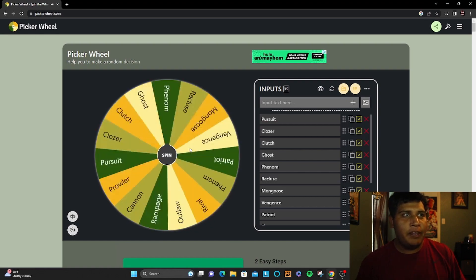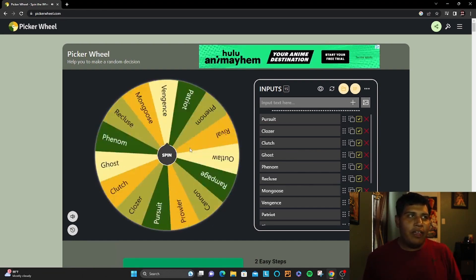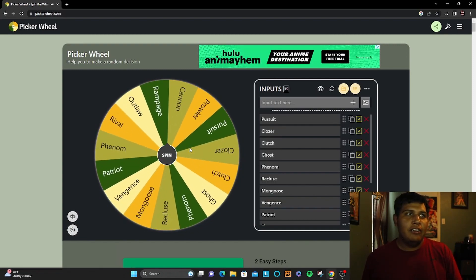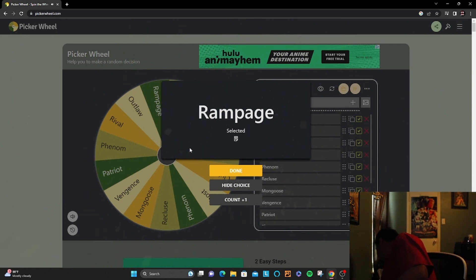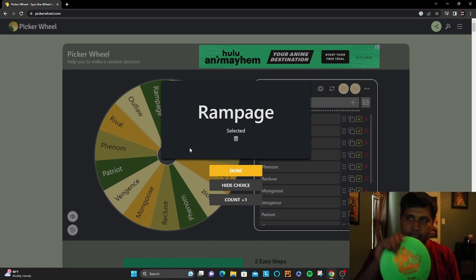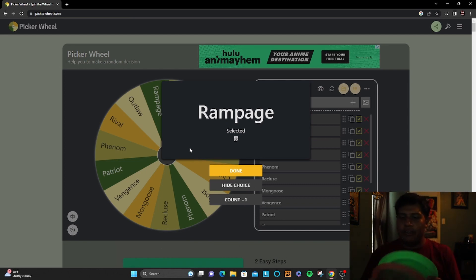Alright, here we go — second spin. Already got the Recluse, so I could take a fairway or a distance driver since I can putt with this. The Rampage — okay, that's not too bad. We actually got this Icon Edition Rampage. Pretty, pretty, pretty. So Grinder Recluse and Icon Rampage — not too bad to start off.